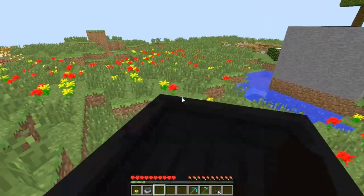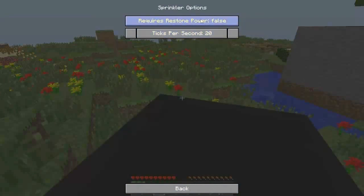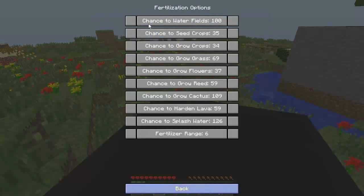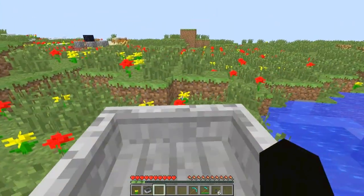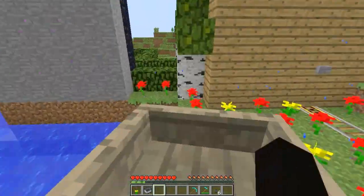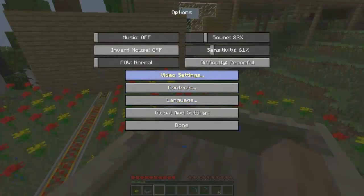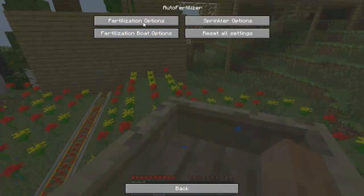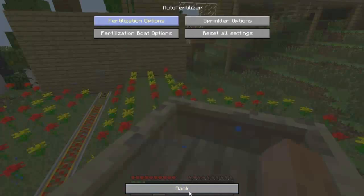Let me just check those options one more time. You can also change it so that it can only be powered by redstone, and you can change the range of how far it will reach. Now it's going to reach a lot farther, and if we switch into work mode you can see it's got a lot more reach and does a lot more. It grows crops, seed crops, waters fields, grows reed, grows cactus, can harden lava, and put out fire.